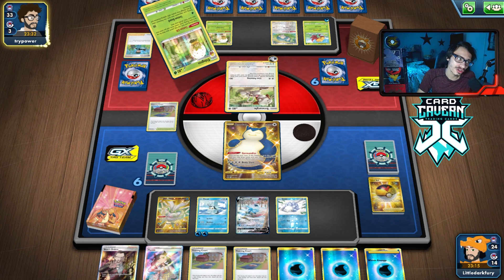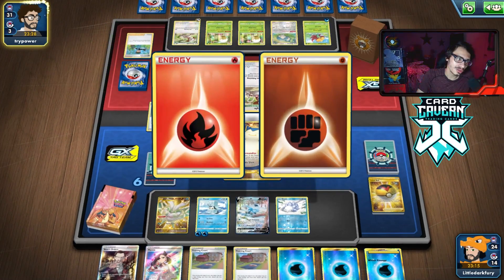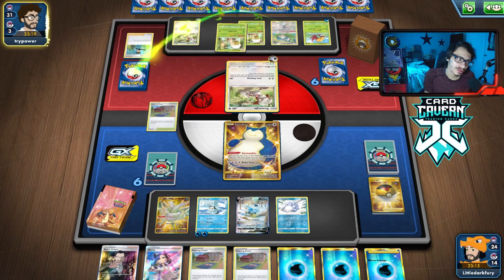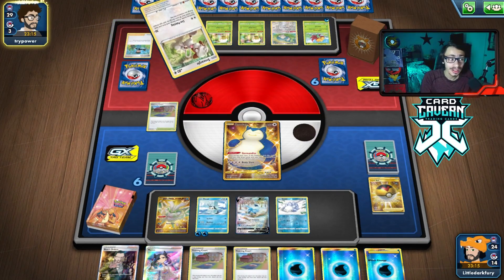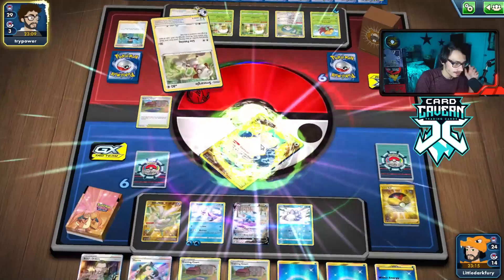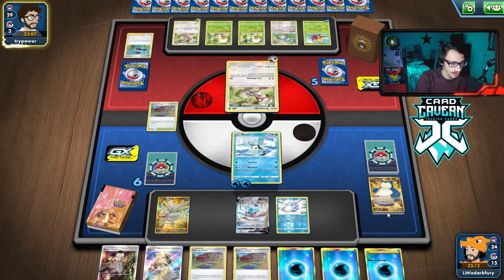We could go after the Eldegoss here with Ice Q. Let's see what they do with their energy. They could build up Snorlax, but Snorlax isn't very good. They can attack with Eldegoss, which does 30 damage. We're doing more damage — we two-shot them. We have Ice Pop, so I'm not really scared about the Ice Q. They will kill me — it's all good. We can draw into the best card on the planet, which is Ice Pop.